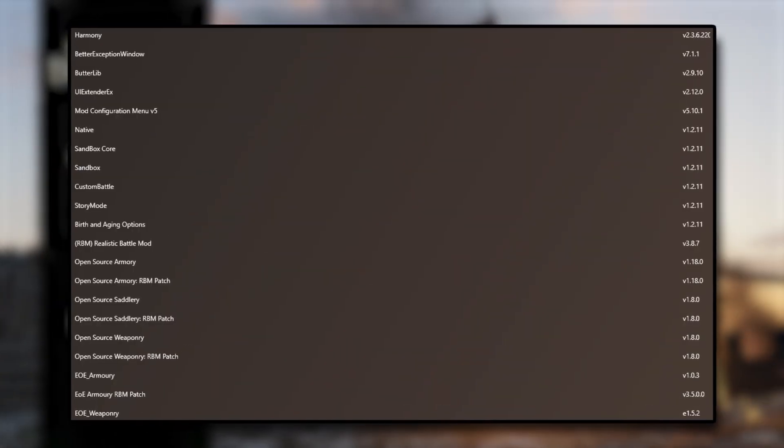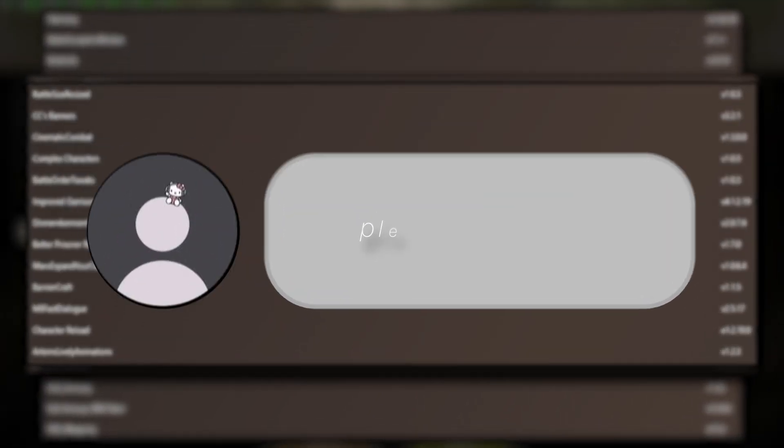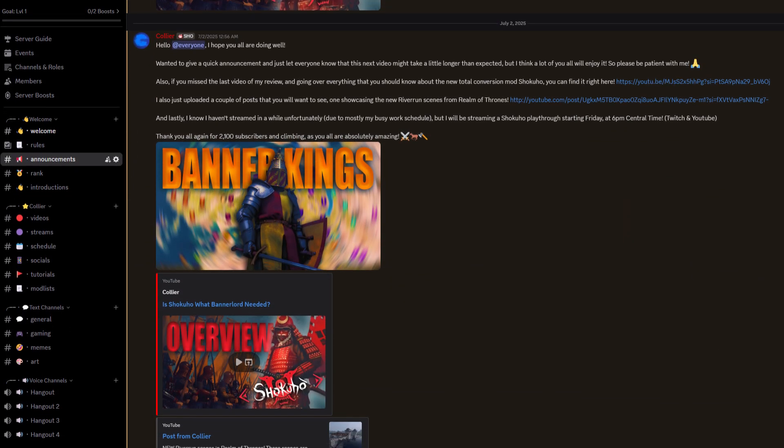After you have installed all of your mods, your load order should look exactly like this with these exact game versions. If you're having trouble finding an exact version for a mod, comment down below or join my Discord which is linked down below, and me or someone will try and help you out.